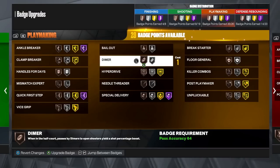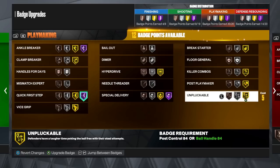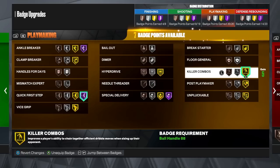You're going to want certain playmaking badges. The first is quick first step — have this at the maximum level possible. It makes your speed boost animations and dribbling a lot quicker. The next badge is killer combos, formerly called quick chain — this is one of the most important badges. Have it at the highest level possible. It allows you to chain a bunch of dribble moves together, and without it you dribble so much slower.